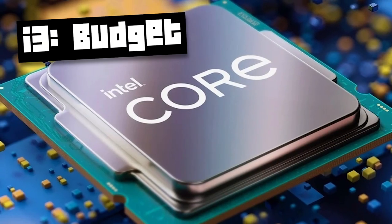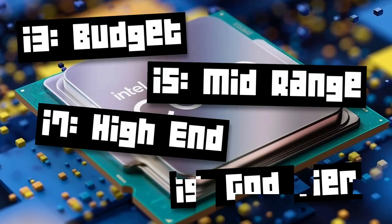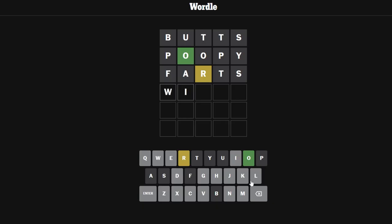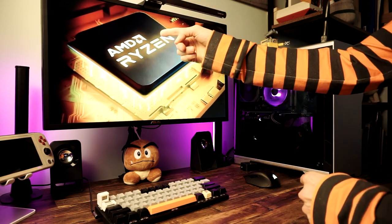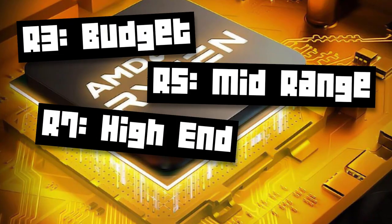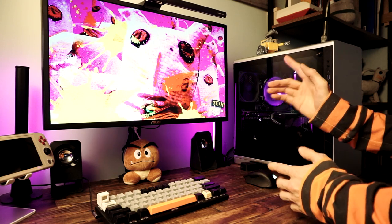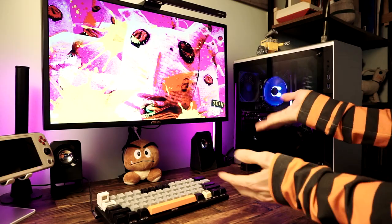For Intel, it's the i3 at the low end for budget builds, i5 at the mid-range, i7 at the high end, and i9 for very high-end tasks like video editing or 3D rendering. AMD has their own naming: Ryzen 3 at the low end, Ryzen 5 at the mid-range, Ryzen 7 at the high end, and Ryzen 9 at the top. Since we're building a budget system, we'll look at the i3, i5, Ryzen 3, or Ryzen 5.